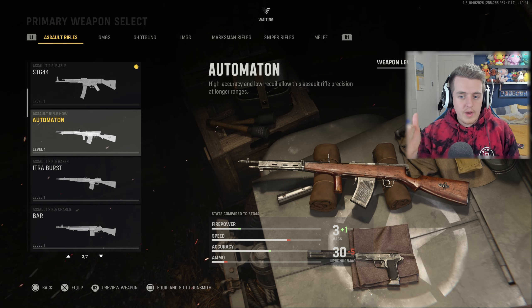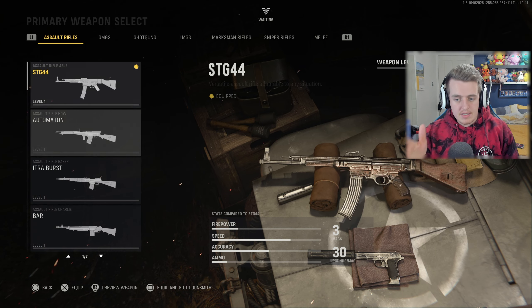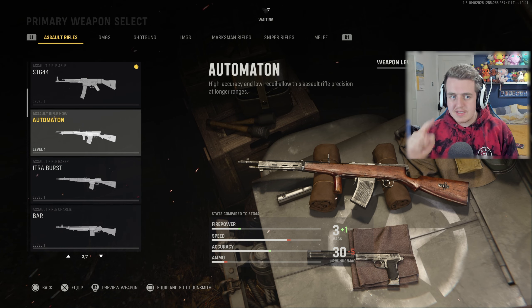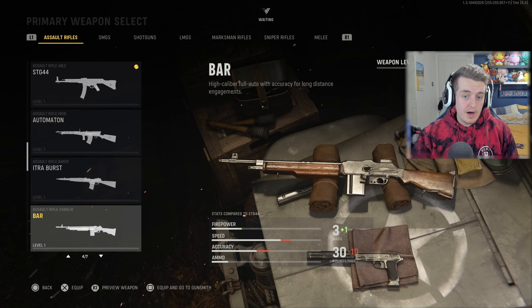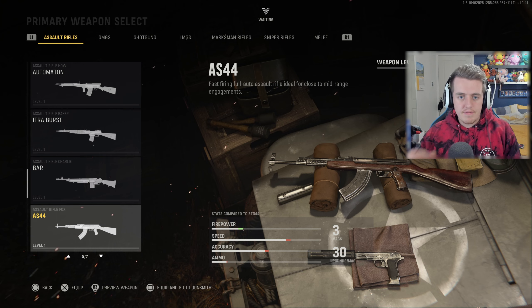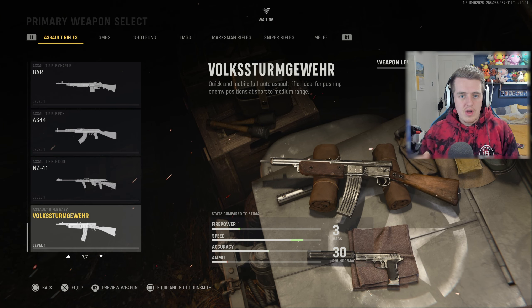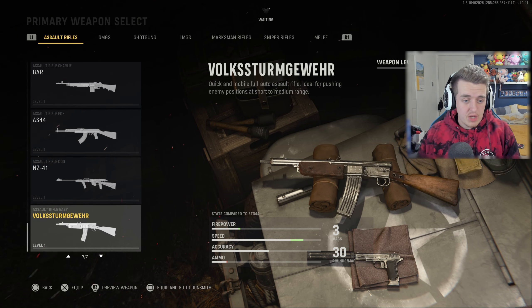So we've got the STG44, and then the Automaton — this is a new gun I'm excited to try. Then there's the Itra Burst, which we've seen in the beta — a decent gun. The BAR, a very very good gun. The AS44, which is a very good gun I'm excited to try. And the NZ41.